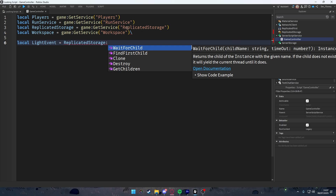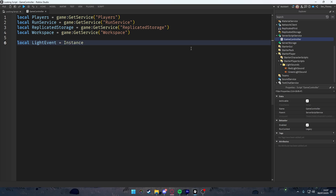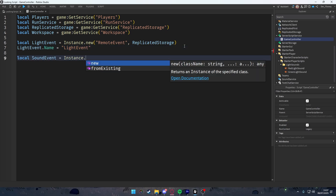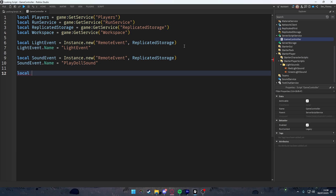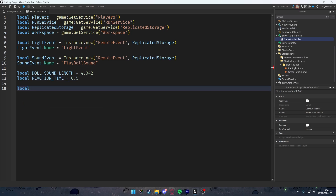Create two remote events: local lightEvent = Instance.new('RemoteEvent'), lightEvent.Parent = ReplicatedStorage, lightEvent.Name = 'light event'. Same for soundEvent: Instance.new('RemoteEvent') parented to ReplicatedStorage, named 'play sound'. Also declare local dollSoundLength — the doll sound I'm using is about 4.342 seconds long. Sound IDs will be in the description. Also declare reactionTime = 0.5, meaning players have 0.5 seconds to stop after red light before they die.